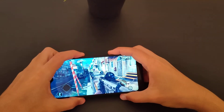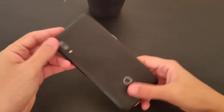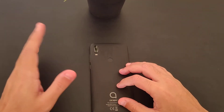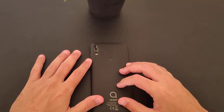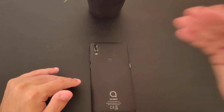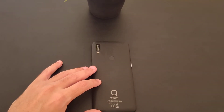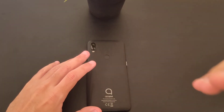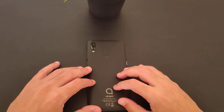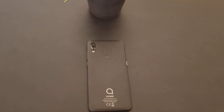That's it guys — the gameplay is pretty good for a very cheap phone. You don't get 60 frames per second unfortunately; you get around 30, maybe 40 frames sometimes if you look at the sky or down. But if you're actively playing the game, you won't get 60. So yeah, that's it — that's the Alcatel 1v 2020 gaming test, Modern Combat 5. Thanks for watching, take care, see you guys later.